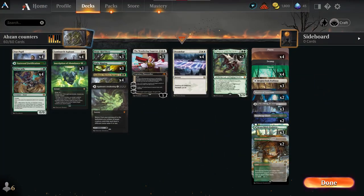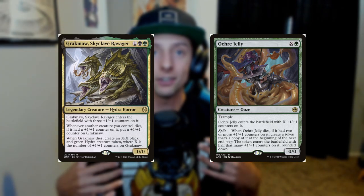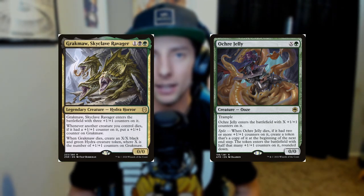Today we're going to be playing a deck that I like to call Abzan Counters. We named this deck Abzan Counters because we built it around two specific creatures: Grakma and Ochre Jelly. Both of these cards enter the battlefield with a set amount of +1/+1 counters placed onto them, and when they die, they create copies of themselves in different ways, making them very resilient and hard for the opponent to get rid of.